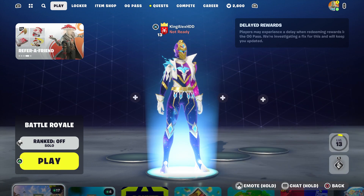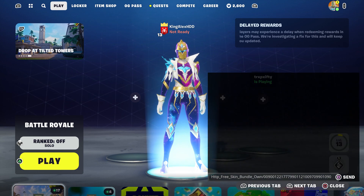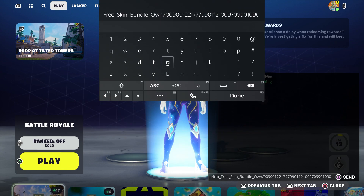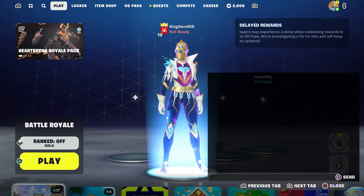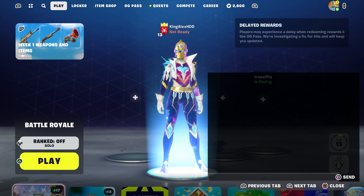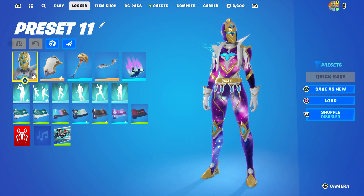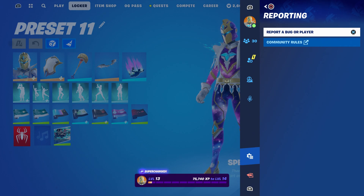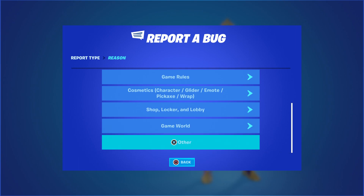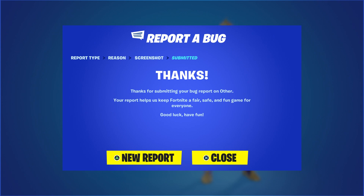Click on send. Once you click on send, take this out, press done, then click on send again, then close. Once you click on close, go to the locker, press the pulse menu, go to reporting, and then report a bug.